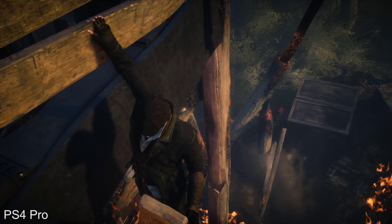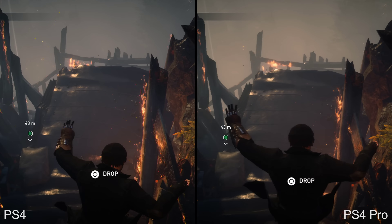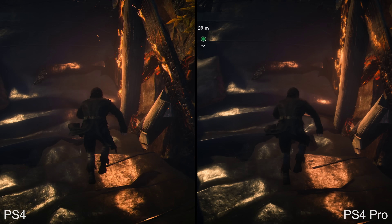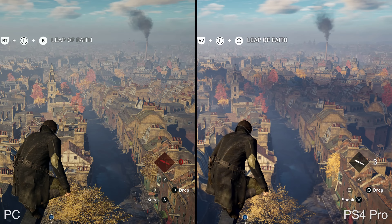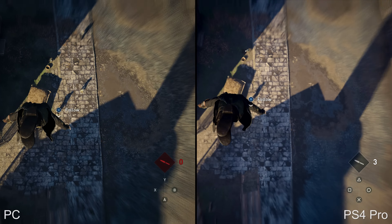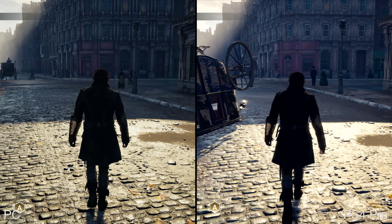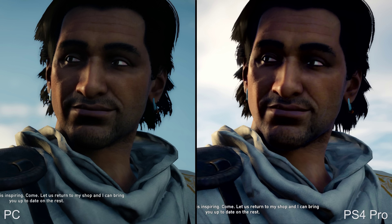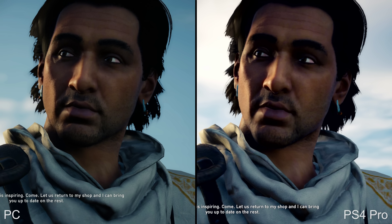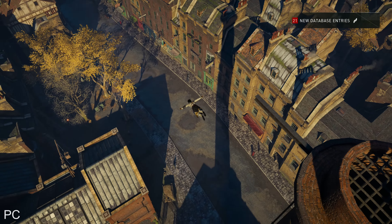We've seen plenty of different approaches importing over dynamic res titles and 1080p games to the Pro, but what about 900p? Assuming there is a higher resolution mode in play, just how does it compare to a pure native 4K presentation? We're going to be dual wielding Syndicate in this video, playing it simultaneously on PS4 Pro and with a Titan X Pascal powered PC. I did that mostly because I was curious to see how this game scales up with everything maxed out. Assassin's Creed Unity looks pretty incredible at 4K and I wanted to see if the same applied to this one.